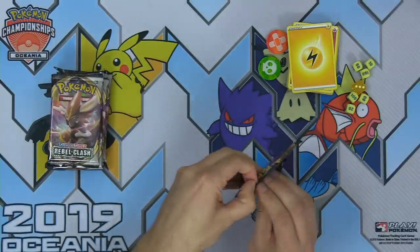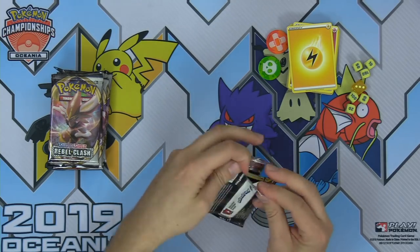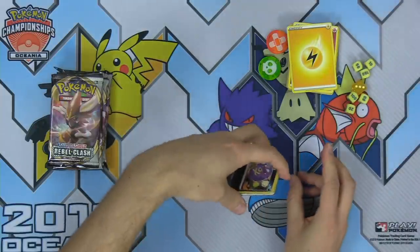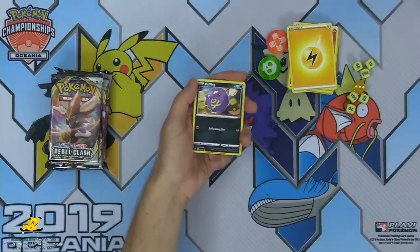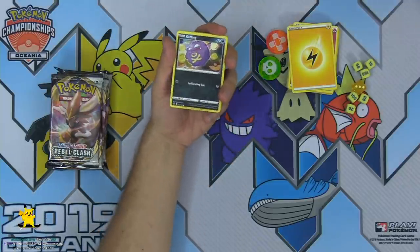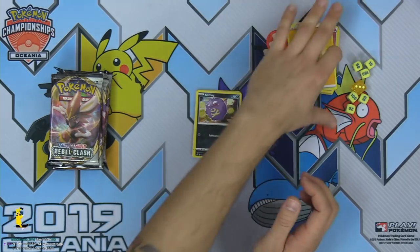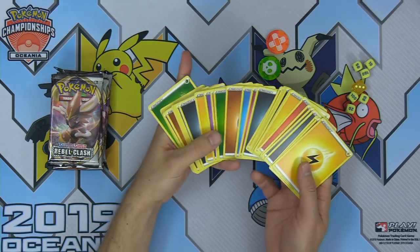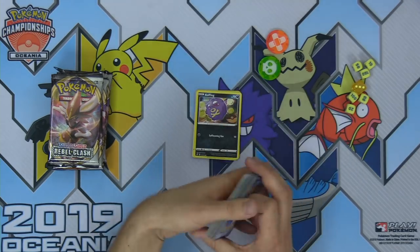Let me know in the chat — what card are you most excited about from Rebel Clash? The codes are being taken off stream. Someone in chat asks: are there still fairy energy? Yes, right there — still got a couple fairy energy in the ETB packs, even though fairy is no longer going to be a type in the Pokemon trading card game. But that is not the topic of this video — here we are opening Rebel Clash cards.